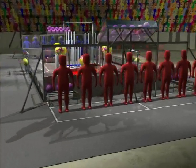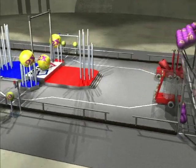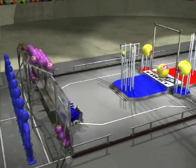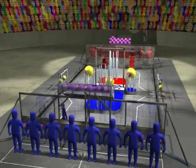Above the player station at each end of the field is a ball dump mechanism containing 18 playground balls ready to cascade on the field at the beginning of the game. A two-level platform topped by a ten-foot-high chin-up bar fills the middle of the field, with vertical goals at either end for scoring.